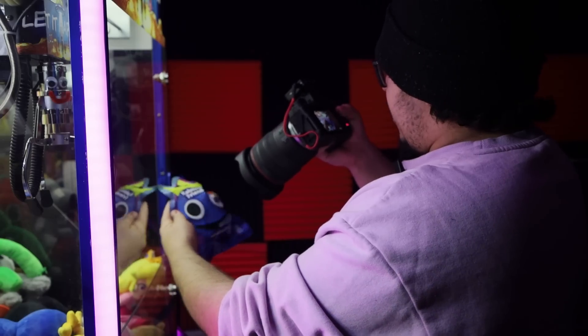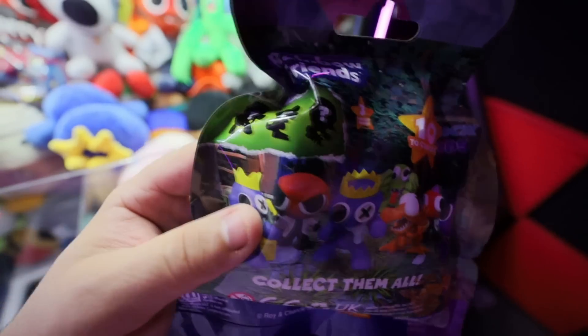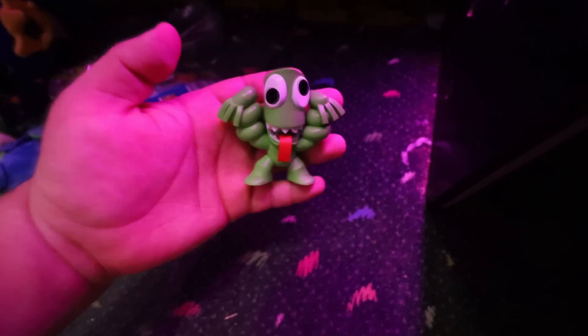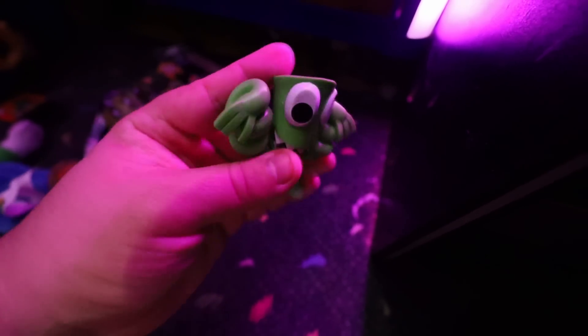We've never opened one of these before. It looks like there's 10 figures to collect and there are some rare ones — I'm always going for the rare ones. It went under the claw machine. We got a green Rainbow Friend. I don't know if this guy's rare — no, he's not, he's right there. But these figures are still pretty cool.